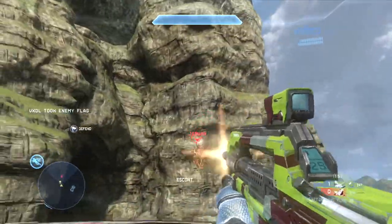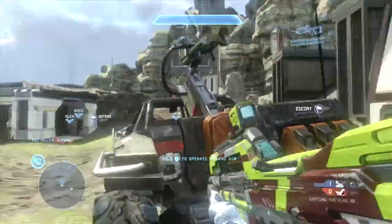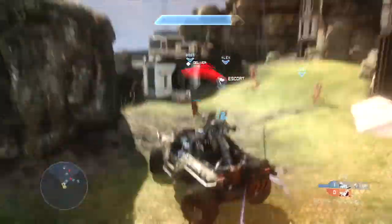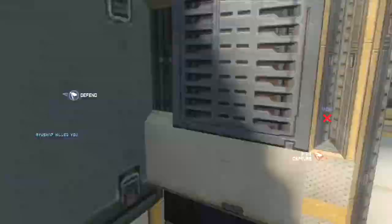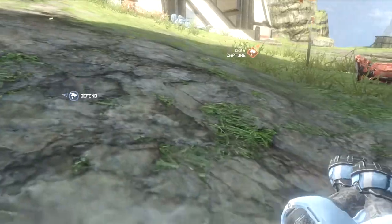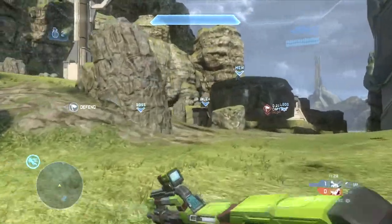This guy lifts up and is completely focused on my teammate, so I'm able to get a good clean shot. Now this is just a really unfortunate circumstance — it just goes to show it's probably better to run the flag than try to Warthog across the map, because this is very likely to happen if enemy players spawn and get close to you. Our teammates were nowhere near us.